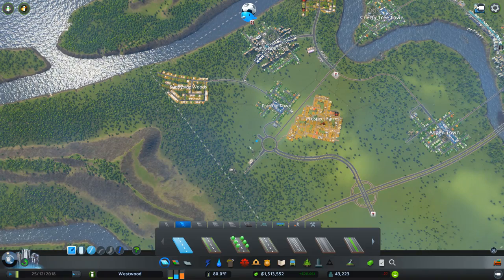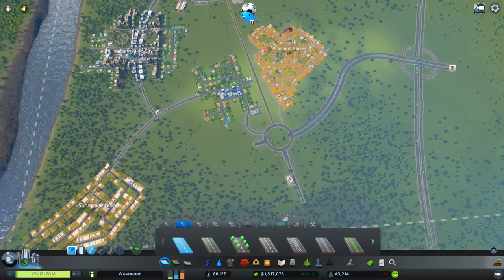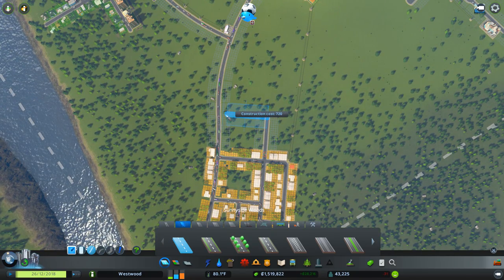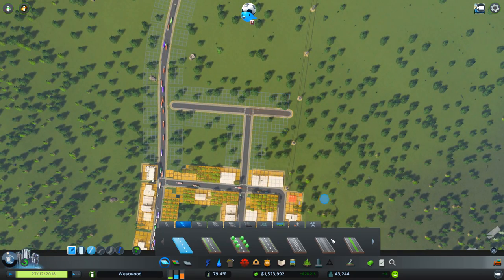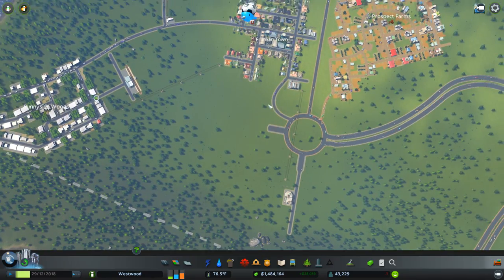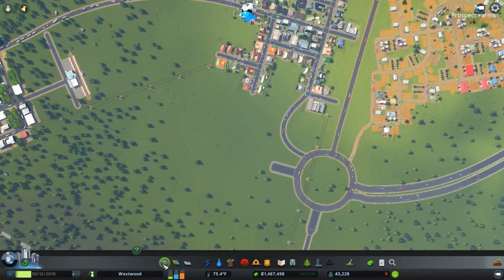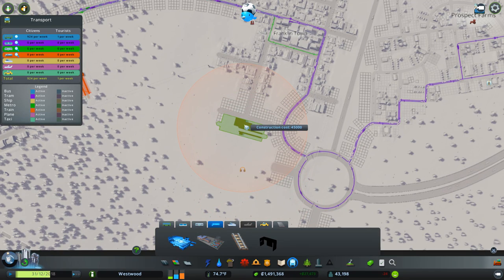If we have a train line come from Aspen to Prospect, it can come around the back, over here, stop at Franklin, and then come along here and around there. The train is going to come off here somewhere — this will make sense when we start doing it. In fact, that road is going to come this way a bit as well. There's one placed — you're happy that you've got a train station even though nothing's happening with it yet.